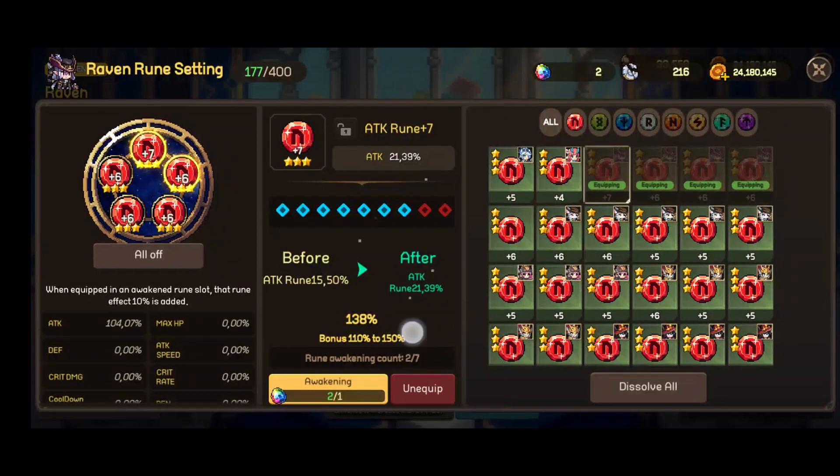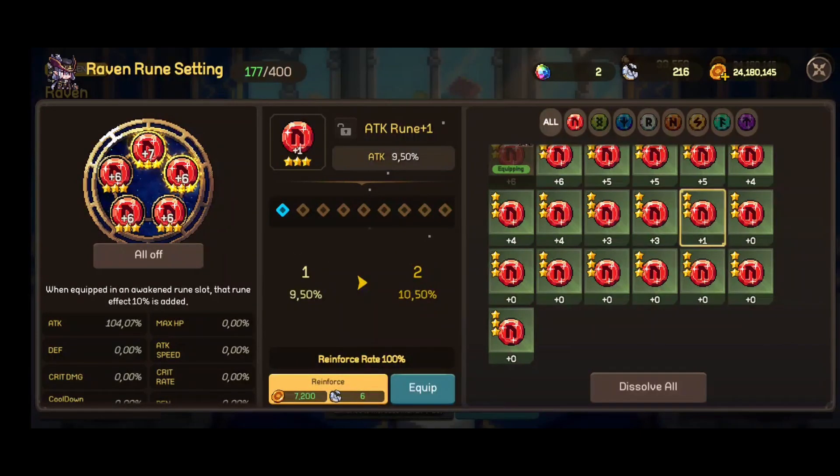On a plus 7, it is really worth it to upgrade more than one time because if you get a good roll you can get a lot of stats. Here we have 21.4 and here we have 19 — almost 20, which is a whole 1.45 difference. Here we have 14.50 and here we have 15, so right now this is like a plus 8 rune because we have almost 1.5% more.